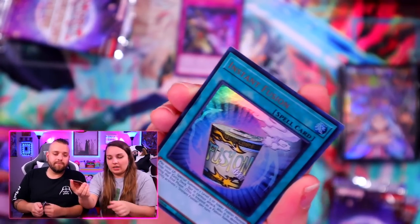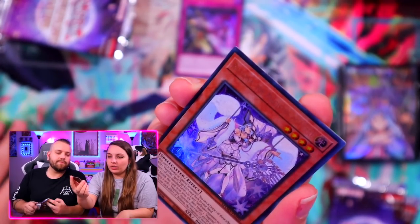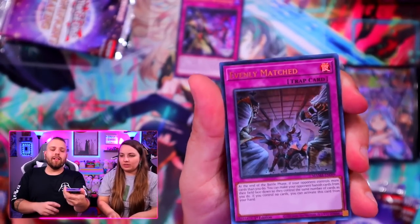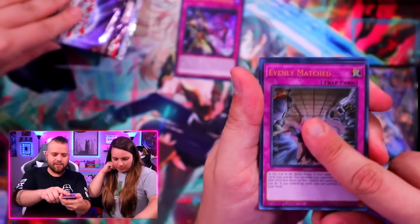Light Imprisoning Mirror — interesting, really good. Another Instant Fusion and Vare Reliona. Not the good Vare. We are both Evenly Matched — amazing.